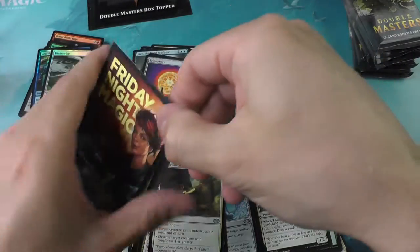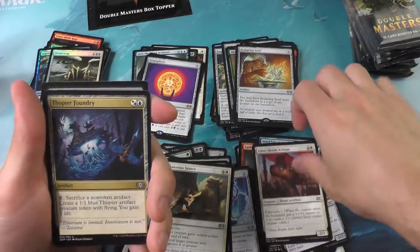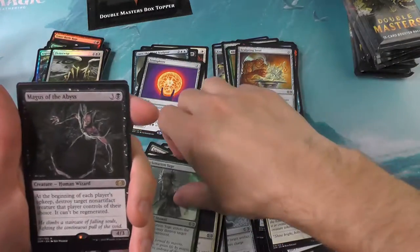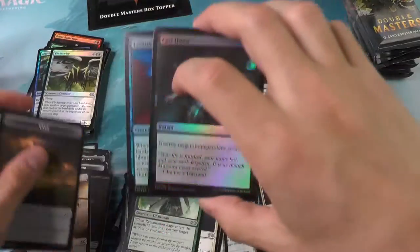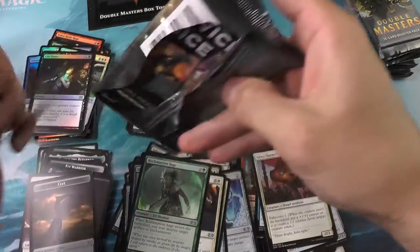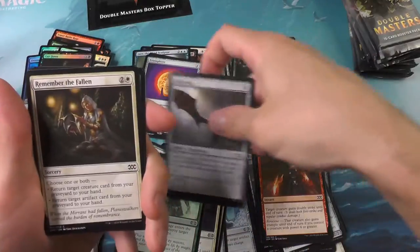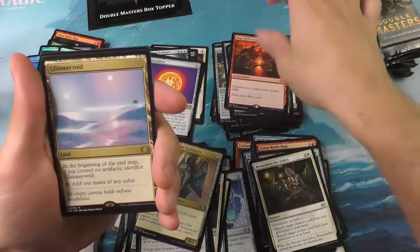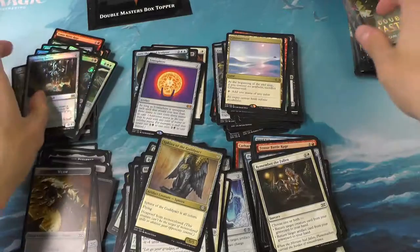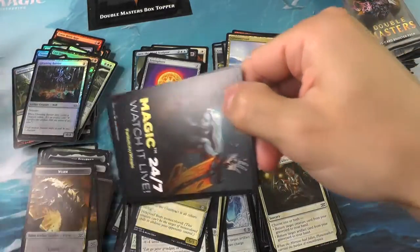We are now on the back third of the box. I hope everyone's having a fantastic day or night — however you choose to enjoy Smooth Magic. We do hope that you're relaxing a little bit, winding down from a long day or ramping up for a good day. We've got the Guildmage, Rage Reflection, a Glimmer Void, and not much else. Still hoping to get about two more mythics to make this box a pretty solid box. We did get the Jace, so I'm happy about that. Seeing a Force of Will or a Karn would be really great.